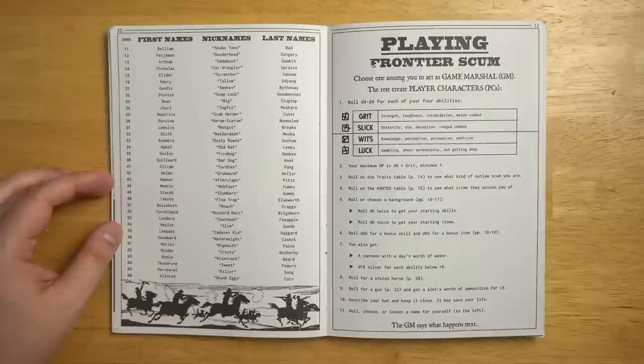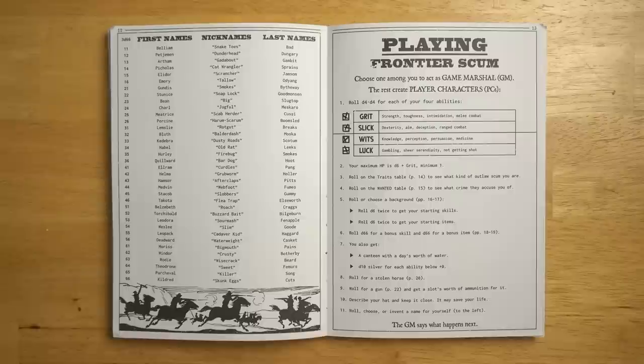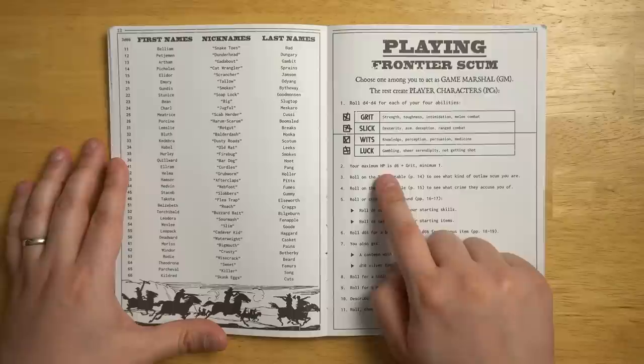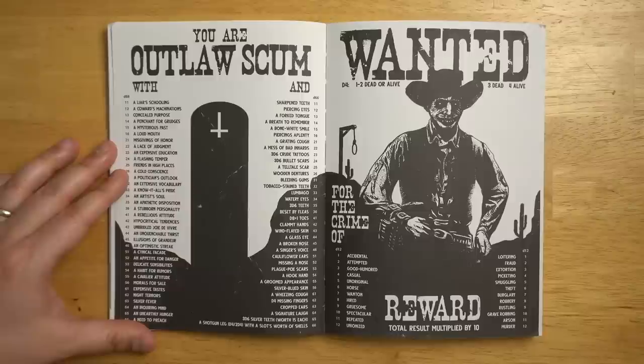Let's see how we make a character right here. There are four basic stats. The structure of this is very similar to, or at least inspired by, Morkborg, though it goes off in its own direction a little bit. You're going to roll d4 minus 4 for each of your four abilities, giving you anywhere from a plus 4 to a negative 4. You start with d6 hit points plus your grit. You get some traits. You're always wanted for something because you are an outlaw by default. You get backgrounds, skills, tools, and some starting equipment. The random tables are a lot of fun for making all sorts of weirdos that are going around this acid western.